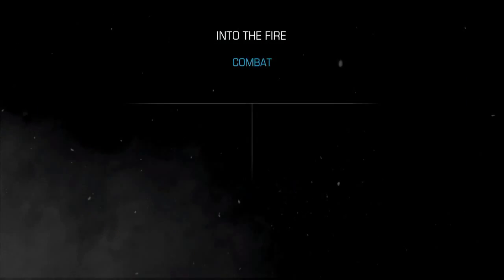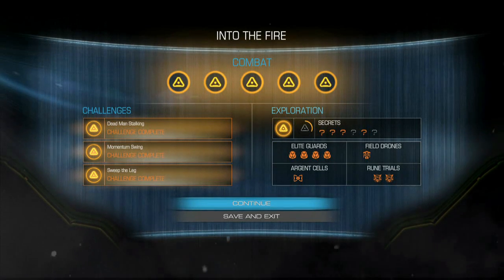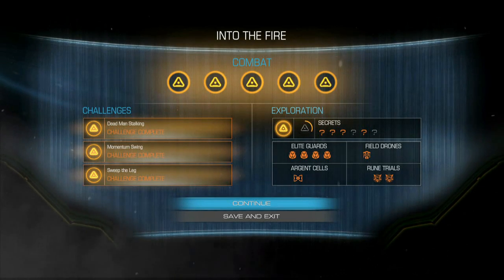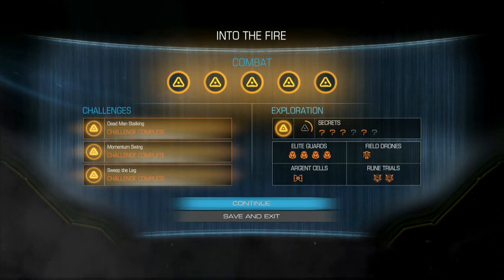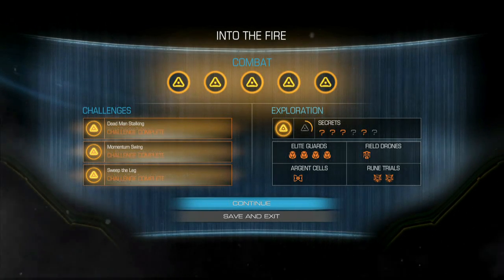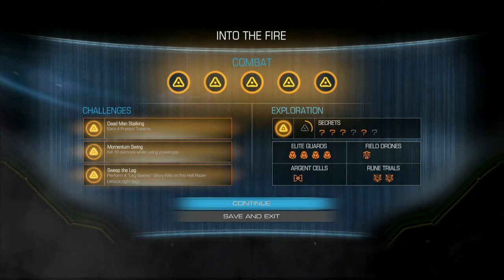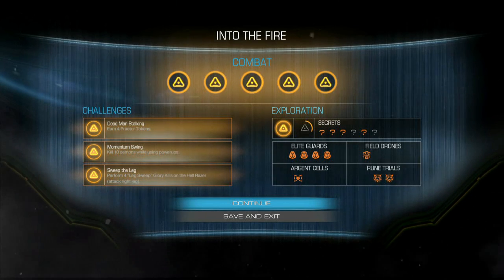We got all the combat stuff, all the challenges done, and most of the secrets. I'm super stoked with the way this level turned out. The first rune was really hard, the second rune was pretty easy. In the previous video I got all the elite guards, all the argent cells, all the runes, all the field drones — we missed a couple secrets. If we'd gotten those two we would have had this level at a hundred percent. I'm still loving this game, hopefully you guys are too. If you want me to play some other games, let me know in the comments.